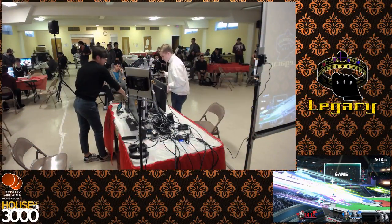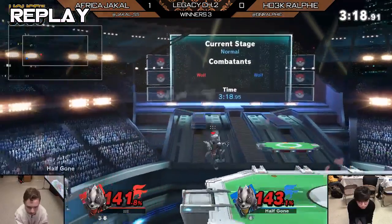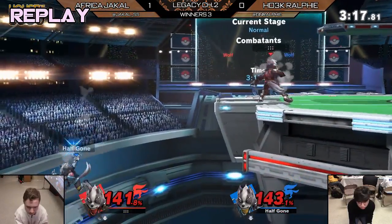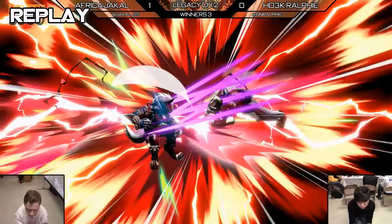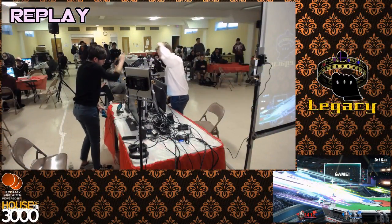Jackal popping off a little bit — I saw the fist bump. Able to pretty solidly take that set over Ralphie. He was definitely forcing his advantage properly. The thing about Wolf's side B is that he doesn't grab the ledge immediately like most characters, so you can usually hit him with a low-profiling move. The spacing on that F-Tilt was absolutely immaculate.